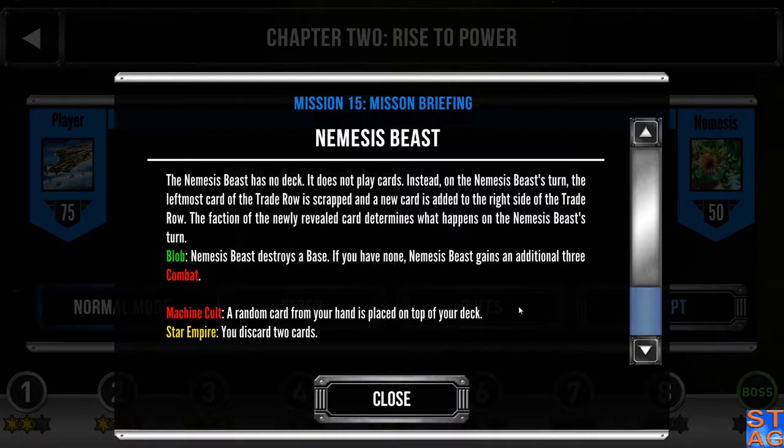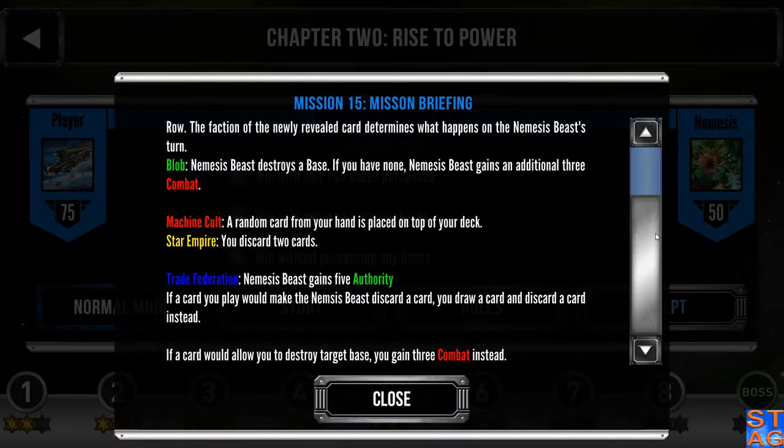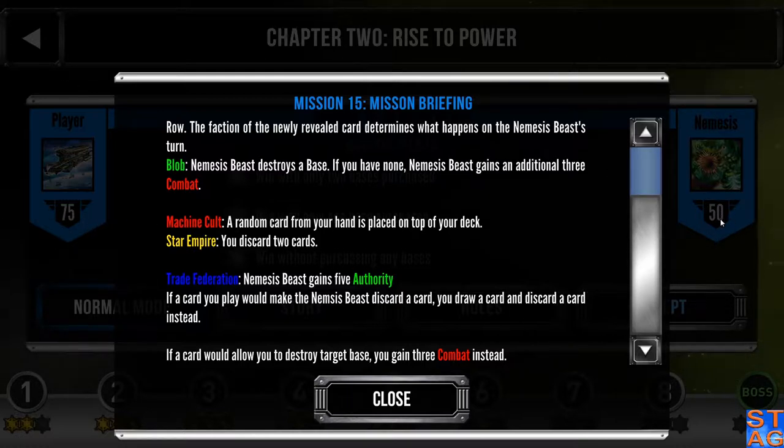The faction of the new card determines what the beast is going to do. If a blob card comes out, it's going to destroy a base — I'm going for three stars so it'll just gain three combat instead. If it's a machine cult card, a random card from my hand goes back on top of my deck. If it's a Star Empire card, I discard two cards. If it's a trade federation, the beast gains five authority. It's starting at 50 and I'm starting at 75, so if I can whittle it down fast, I should do okay.